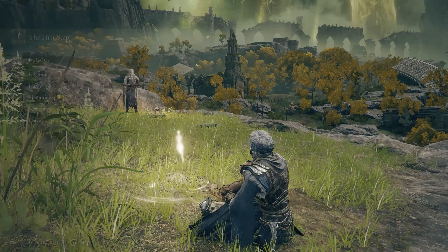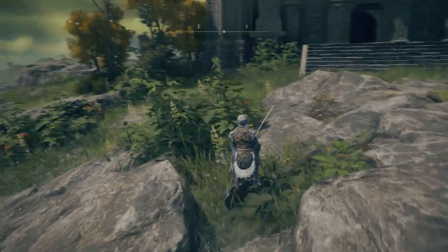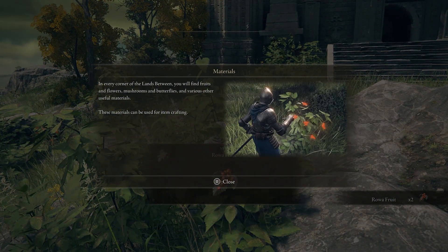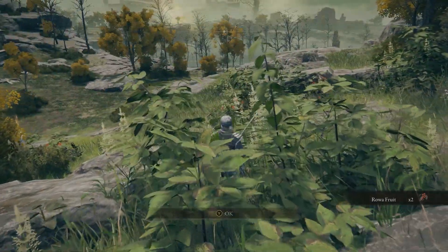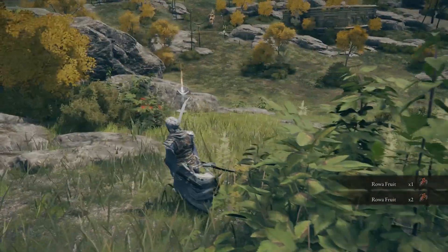Collecting the Roa Fruit: this first ingredient is everywhere, I barely need to say this. You collect these berries from shrubs growing all over Limgrave. There's a bunch of them right next to the First Step Site of Grace. And as with all the ingredients, you can rest at the Site of Grace to make them respawn after you've picked them.